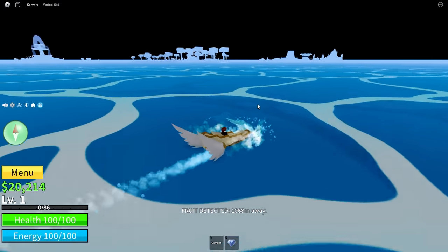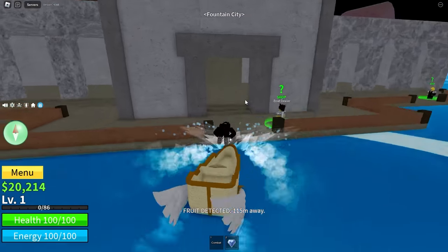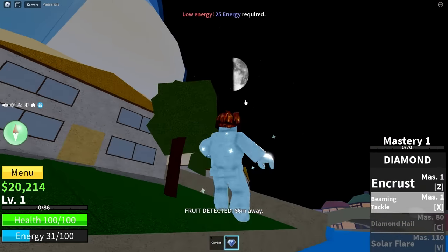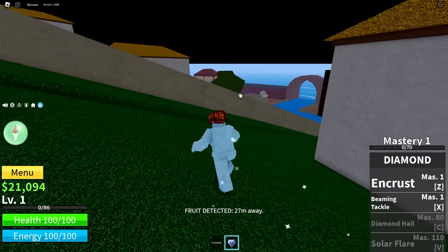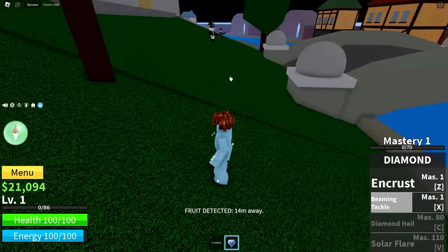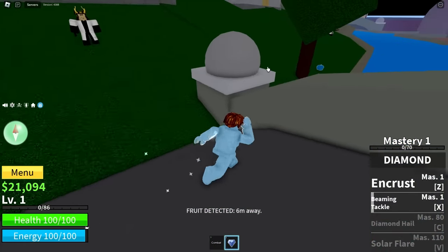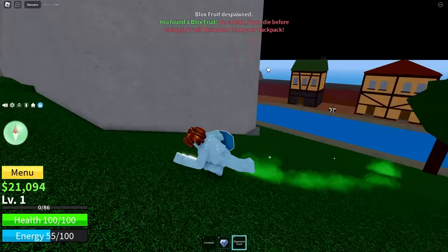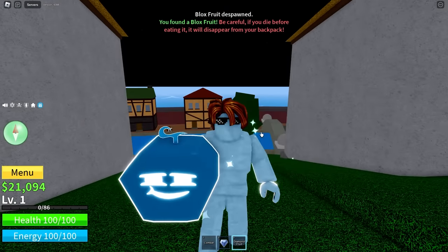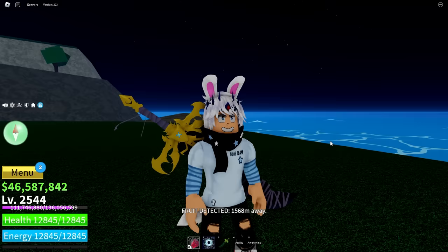We're looking at 1,000 away for the noob account. Definitely on the Fountain area - we're going to need to encrust this way. I'm going to guess it's under this tree. Is that the Diamond Fruit again? How are you going to take the lead first if you only give Diamond Fruit? I was going to eat it - let's just eat it for the funnies.